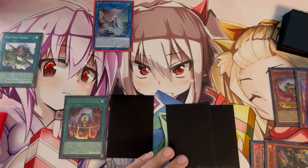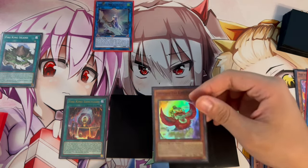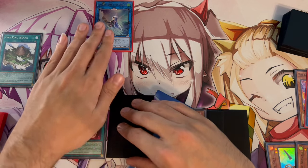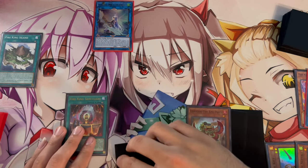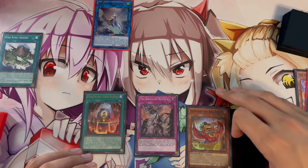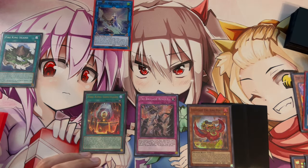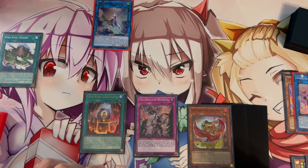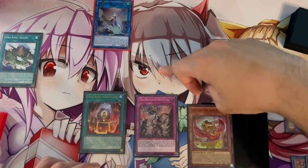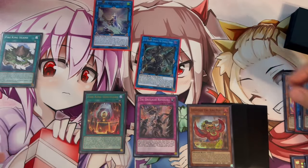Ponix replenishes itself to your hand during the Standby Phase, giving you an extra card — so you end on three cards in hand, Appollousa, and Tri-Brigade Revolt. This is actually really powerful: you have three disruptions, and when you activate Revolt on your opponent's turn, you can summon back Tribeasts and make Shurig.